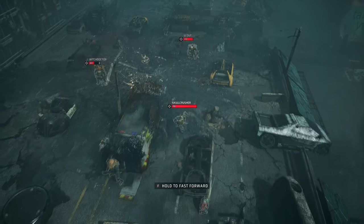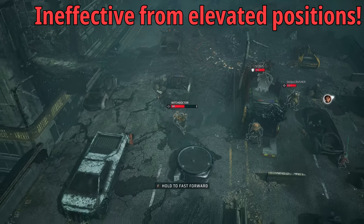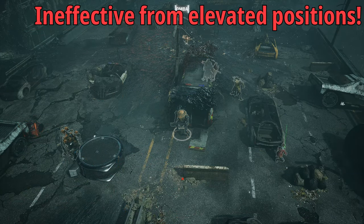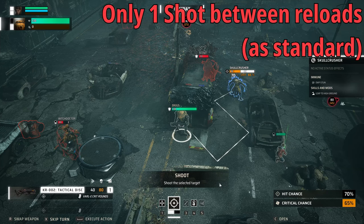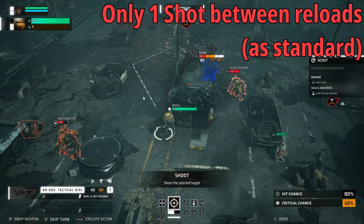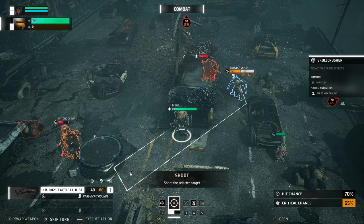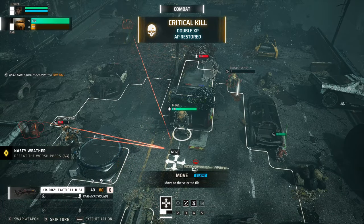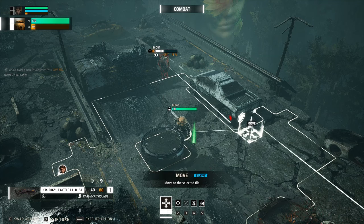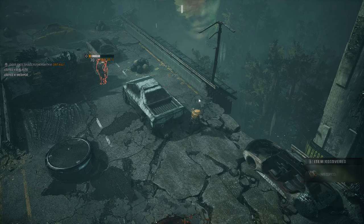There are a few caveats with the bouncer rifle. You can't use it from an elevated position because of how the bouncing mechanic works — you need to be on the exact same level as your targets, so elevation gives you no benefit. It also only holds one round per reload, meaning you'll spend quite a lot of action points reloading. Additionally, if you don't land a critical shot, the damage is fairly low compared to an assault rifle, so it's important to get as many bounces in as possible to maximize critical damage as often as possible.